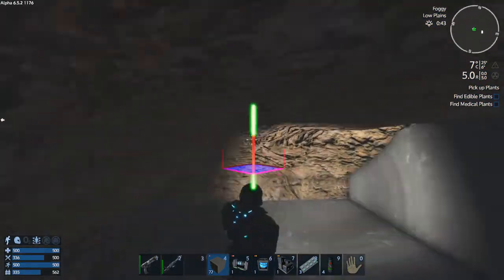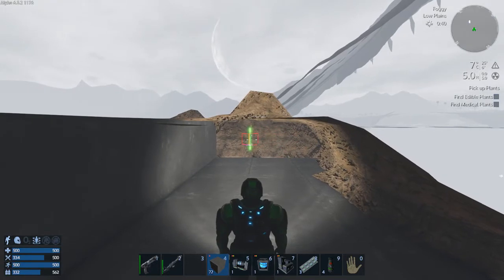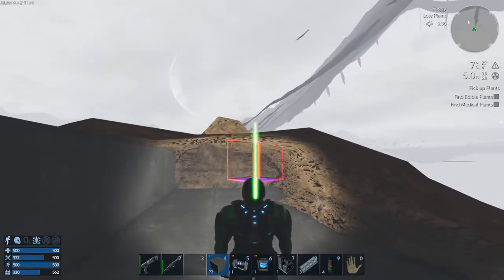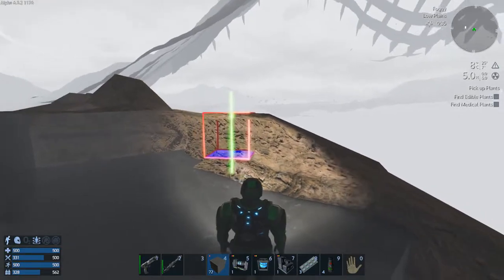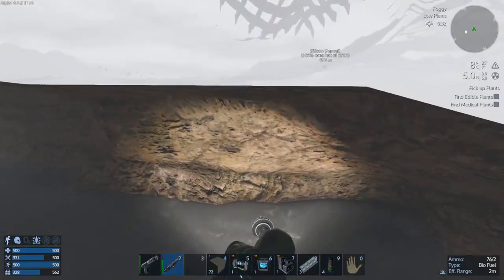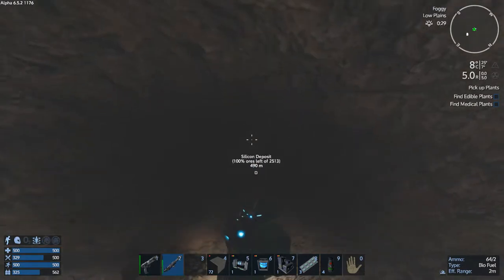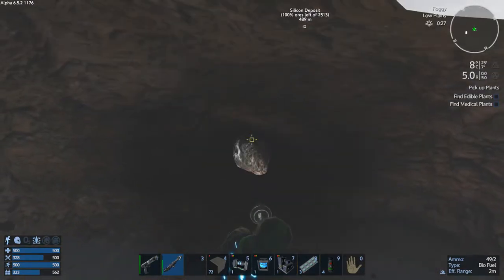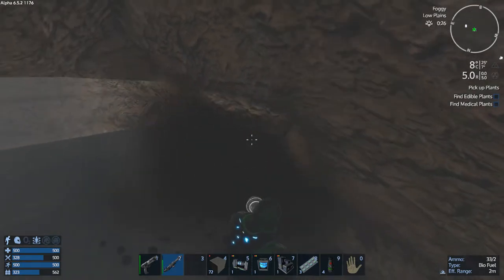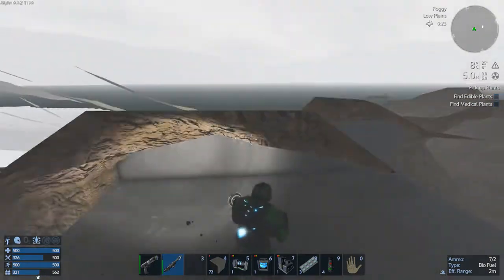I built a bunch of concrete blocks out of all the stone that I gathered from digging out this tunnel. And I'm just about to lay down my stuff. I never did find any Prometheum, so what I'm starting with is what I've got. I have about 10 energy cells left and I want to use that for the SV that I'm going to spawn in here and fly out.